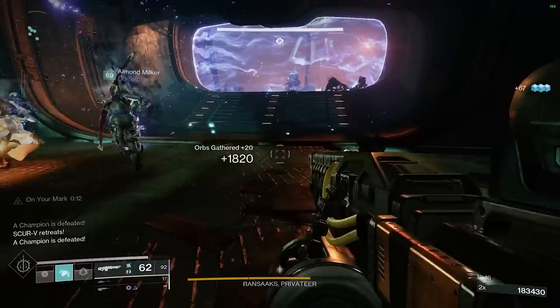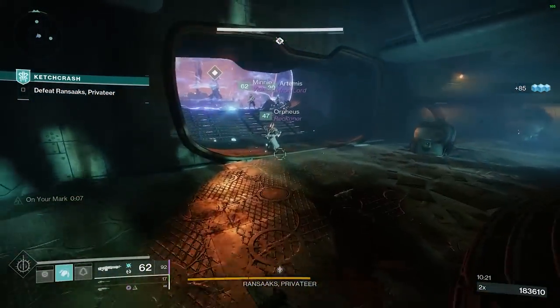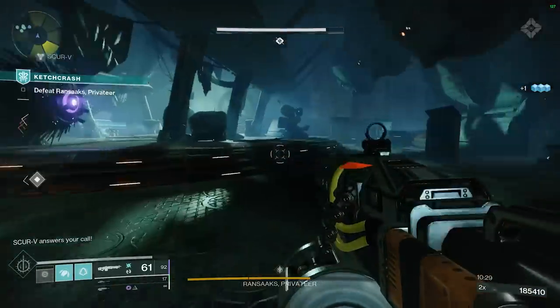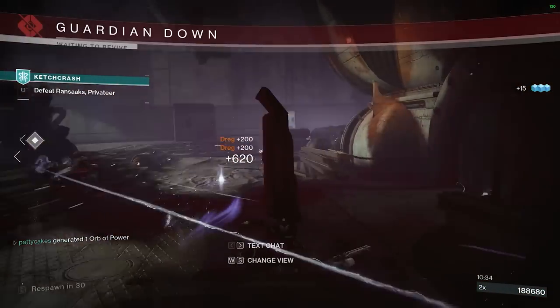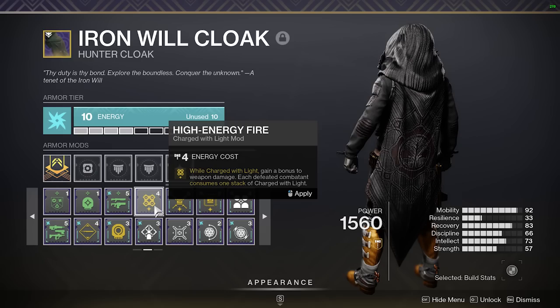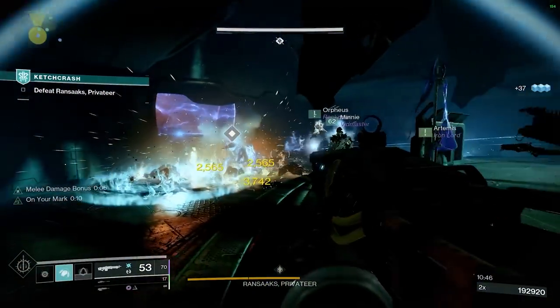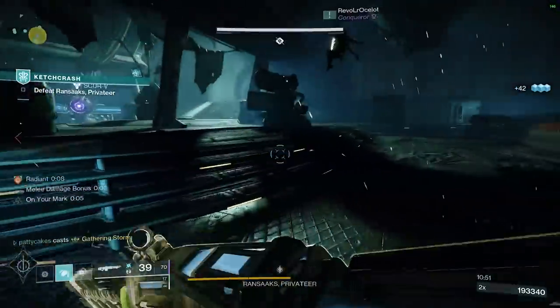Taking Charge is my number one need for Charge with Light builds. Depending on the content, Shield Break Charge is good if you need to refill your stacks and the content has the Match Game modifier, which gives enemies more shields. The number one damage bonus for Charge with Light builds is High Energy Fire — it's a no-brainer mod. While you're charged, you deal 20% more damage with your weapons. It's what people used to defeat Rhulk on Day One — and in Vow of the Disciple. Very powerful.